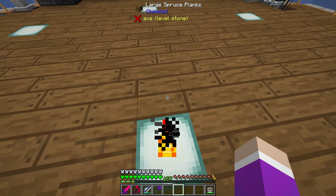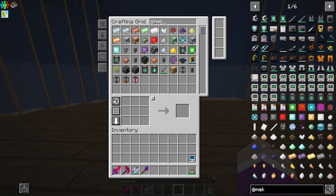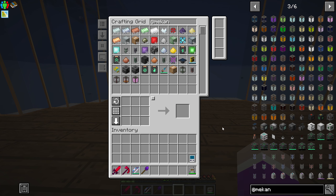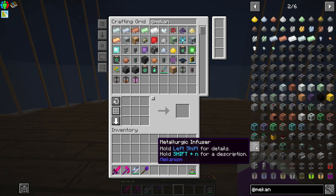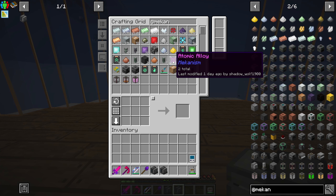So what we need to do today is the alloy automation. We need to grab ourselves a bunch of metallurgic infusers. We only need to make three because we're going to have one for alloy, reinforced alloy, and atomic alloy. You could have a fourth if you were going to automate making steel, which we're not.